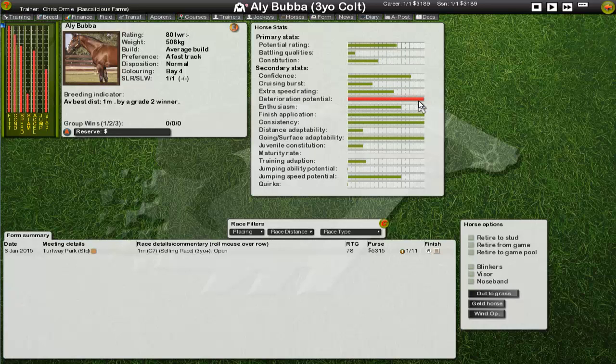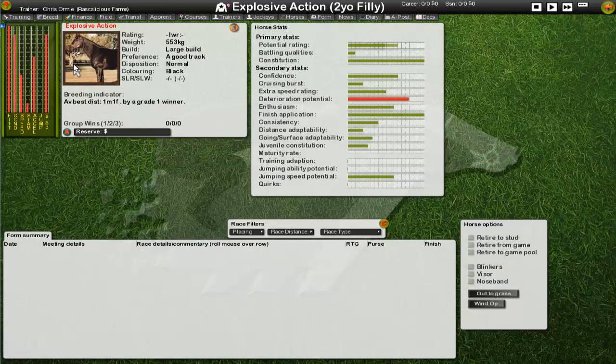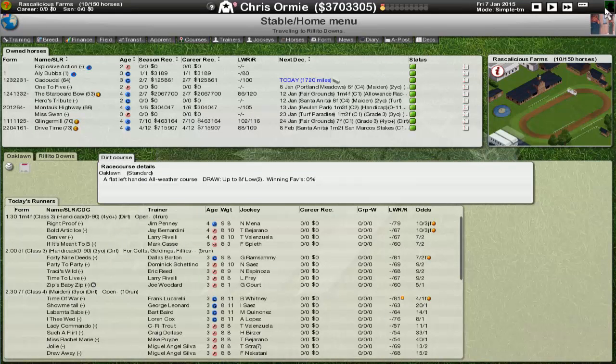Ali Bubba is a nice three-year-old with some really nice abilities but high deterioration — I felt it was time to get rid, I didn't think that was going to end well. Explosive Action is a decent little prospect filly but again has high deterioration. We've got better options, and I want to find two or three really nice fillies and mares for the breeding program. Explosive Action isn't one of them; One to Five has a shot, and Miss Swan definitely is one. Over this season I really need to identify some broodmares.